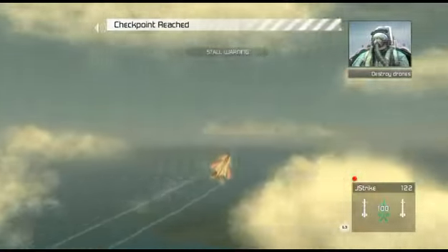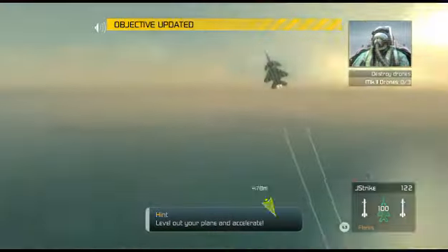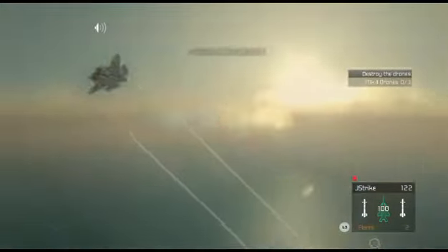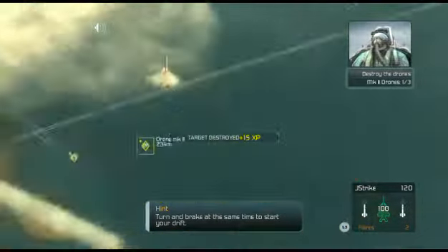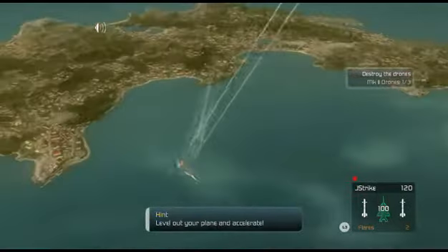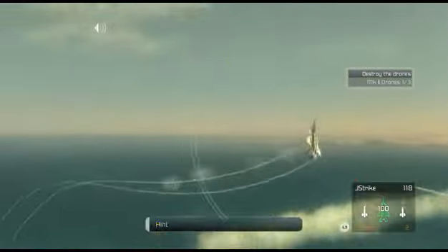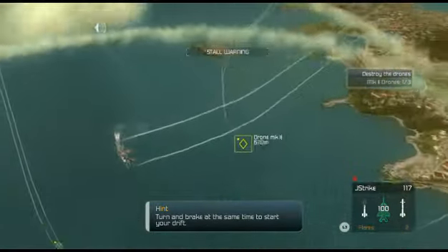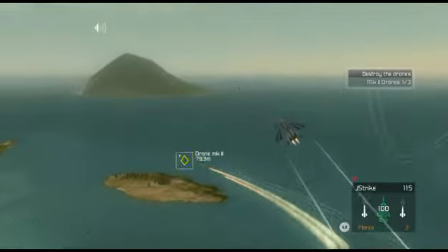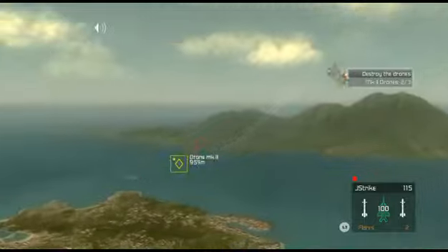Now we're going to launch some combat U-Cats. Don't worry, they're not armed, so they won't be shooting at me. These drones are highly maneuverable — we'll have to push the plane to its limits in order to get a shot at them. Using the sideslip maneuver at the right time during a turning dogfight will put the drones right at your sights. Nice shot. Running out of sky, Crenshaw — pull up now. You're getting the hang of it. Good hit, that's a kill. You're doing great, Crenshaw. Keep it up.